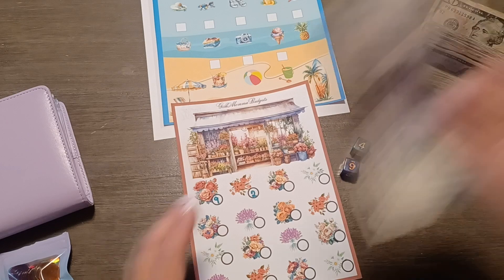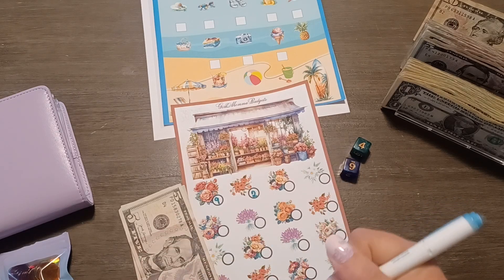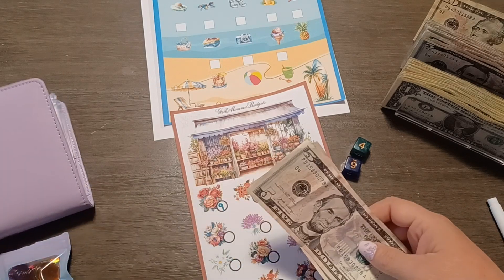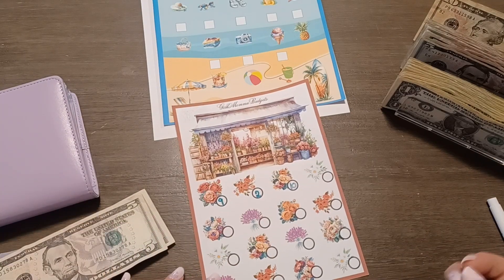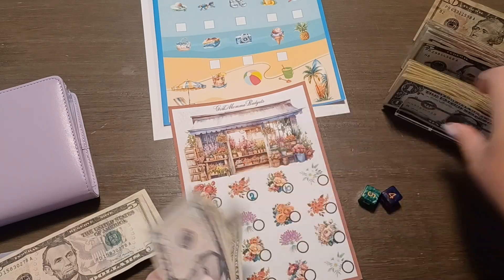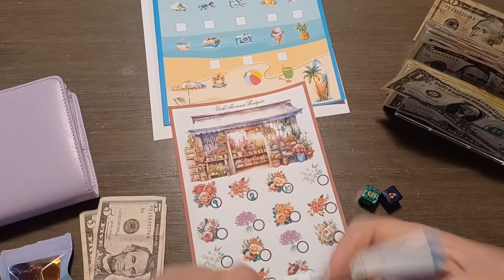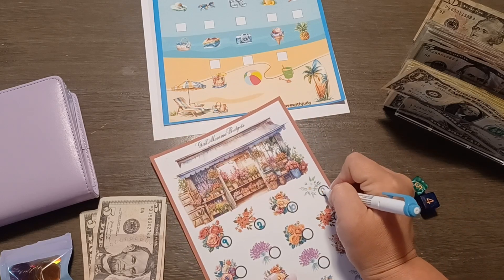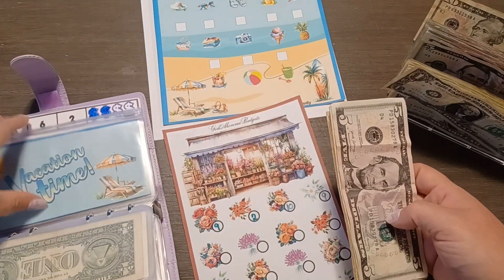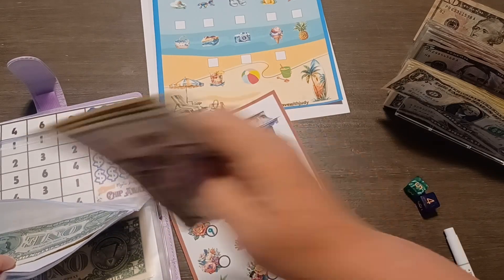Six and four is ten. I'll roll two times on this one. We've got a five and a four, so that's nine. Let me make sure to write that one down. So we're putting $19 in this challenge designated for medical and dental.